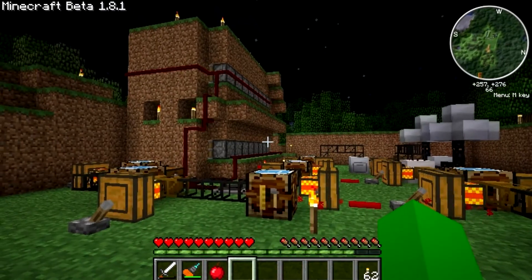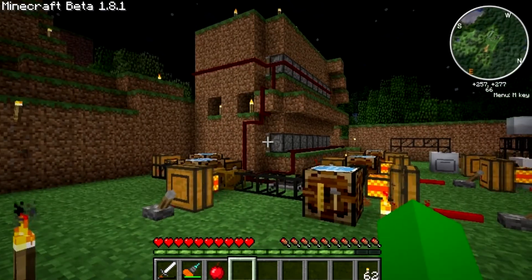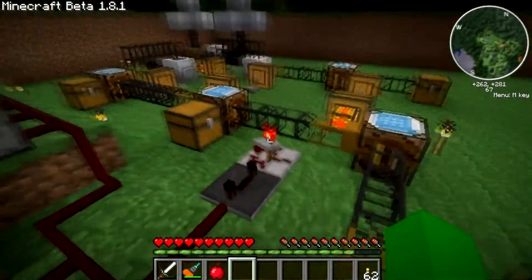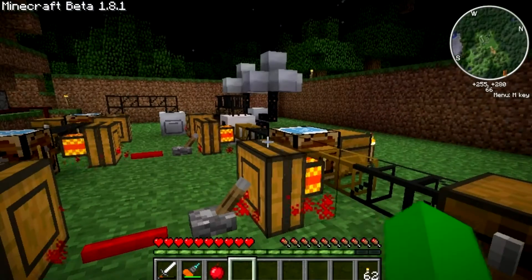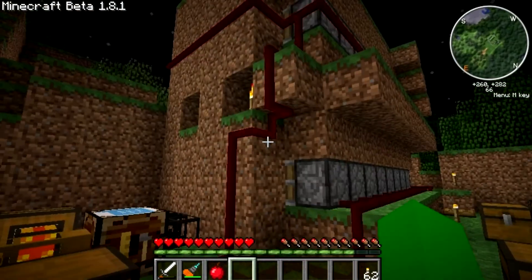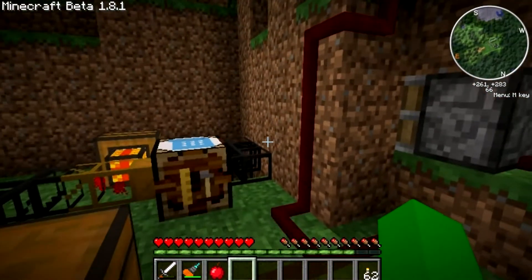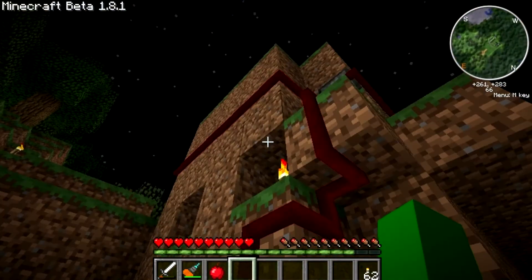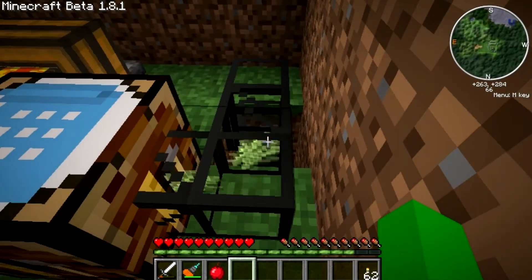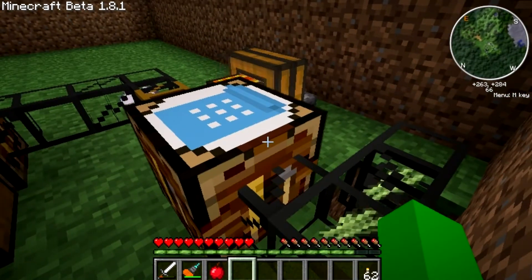I'm at 1.8.1 for this — it actually just recently came out for 1.8.1. As you can see, I was able to make it so that I took your simple sugar and ran it through a process to the point where it eventually outputs a diamond. It's not the most efficient thing in the world — I don't get a lot of sugarcane out of my harvest, I have a lot of loss, so I'm going to have to make more and more farms. But it all starts off right here with the sugarcane.